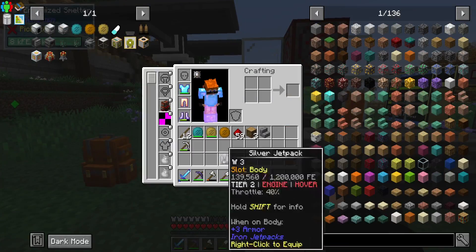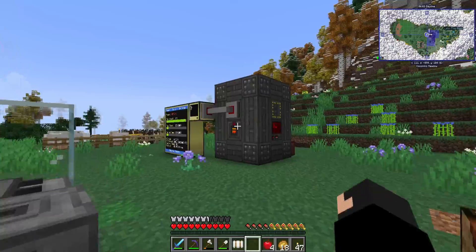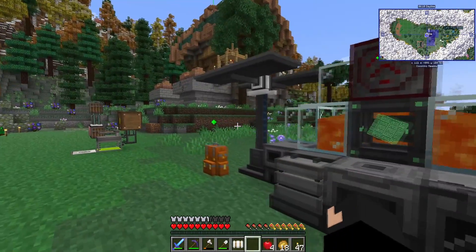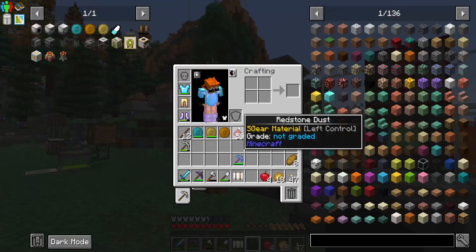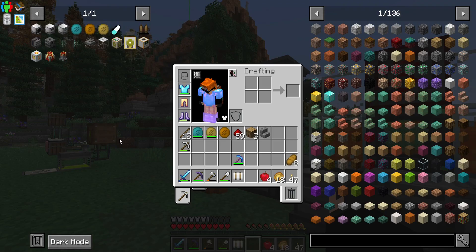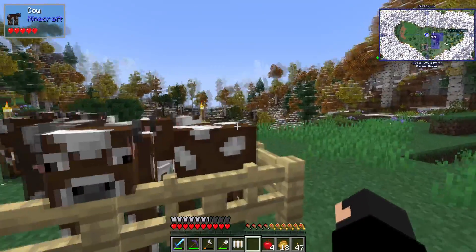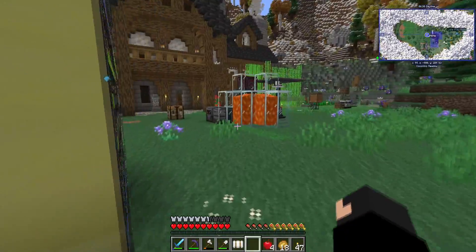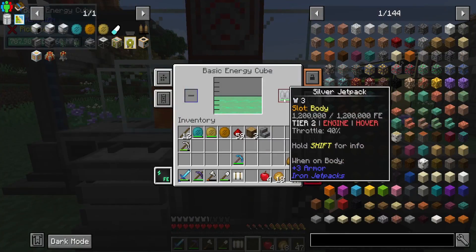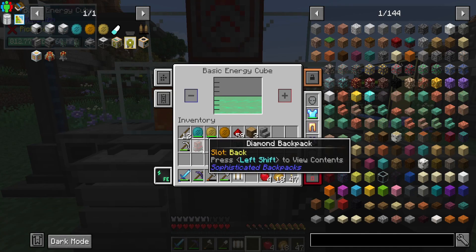Finally back at base. I need to put the jetpack straight on charge, and my backpack too while I'm thinking about it. Now, there are quite a few steps we need to get through: we need fluid extractors and latex processing units first — those are the first step. Then we need to kill some animals to get pink slime. I don't know why but that's what the mod wants, so that's exactly what we're going to do.